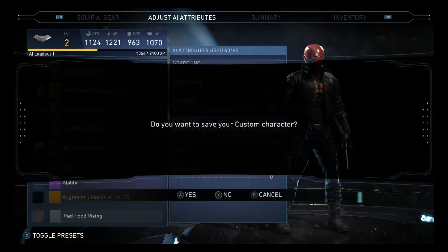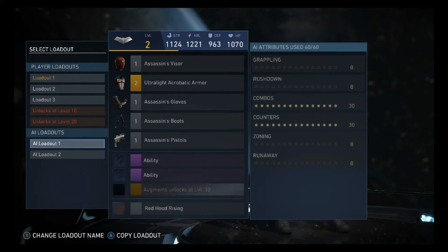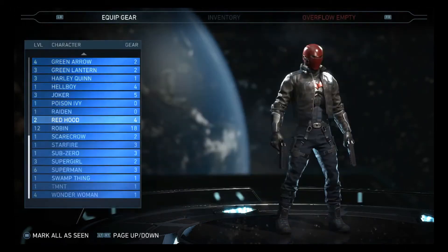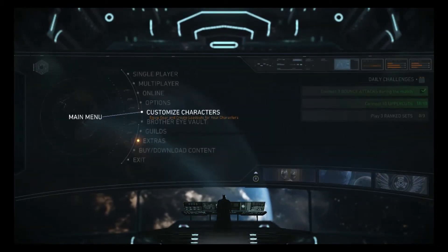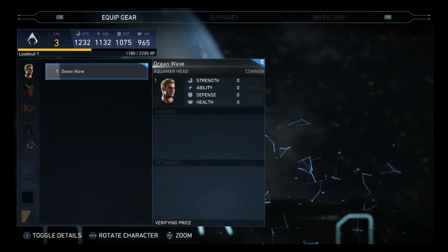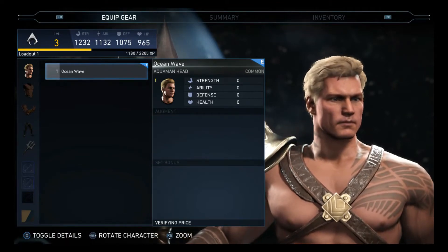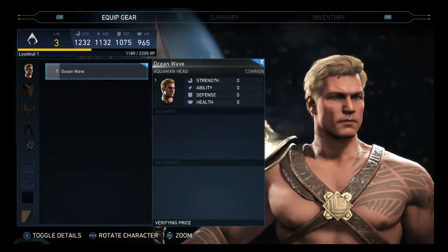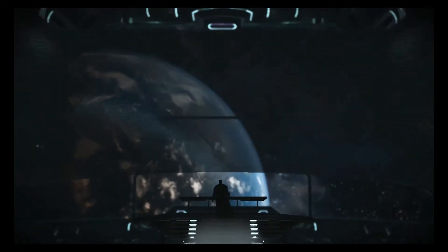Then from there you have your gear augments. You want to save your custom character under AI loadout — not your loadout one, because that is going to be a doozy. Also, if you have any gear augments with an EXP booster in the augments feature, you want that. It'll make the process much faster. For Red Hood I don't have anything, so I'm just going without augments.